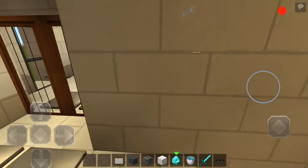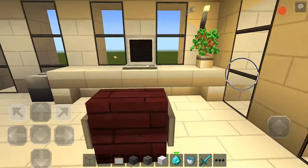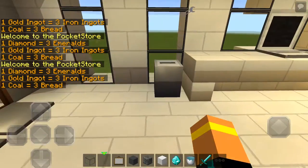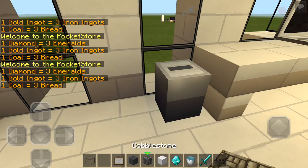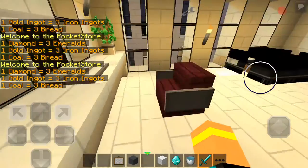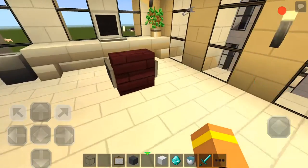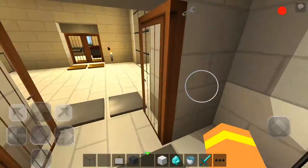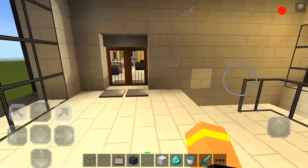So yeah, this is our first house guys and this is how it looks. This is my room. We do use mods on the videos — as you can see there's a laptop here. If you want to know how to use these mods, just go into our videos and click on one that says decoration mod or something. We should have left the links to the mod in the description of that video for you guys to try out.